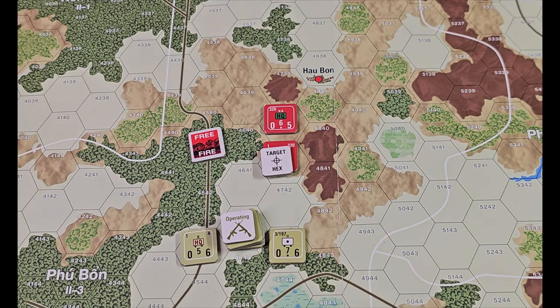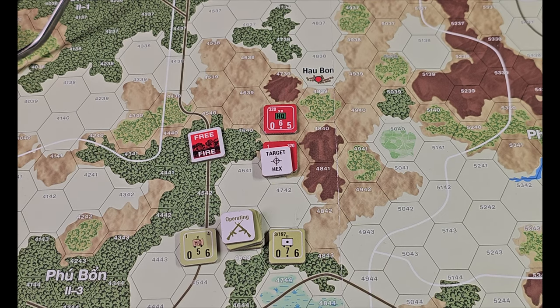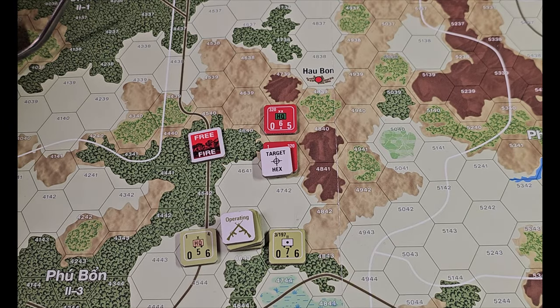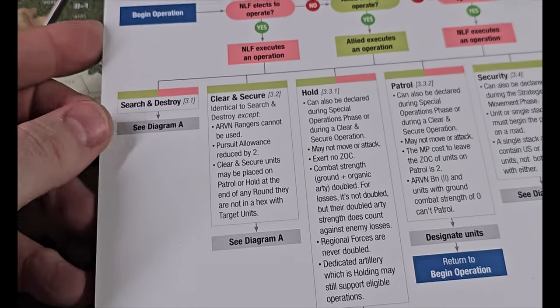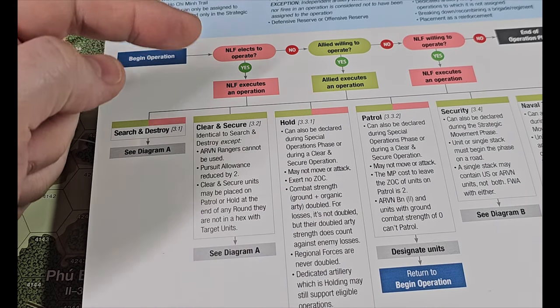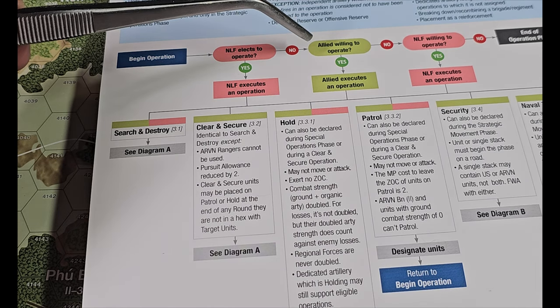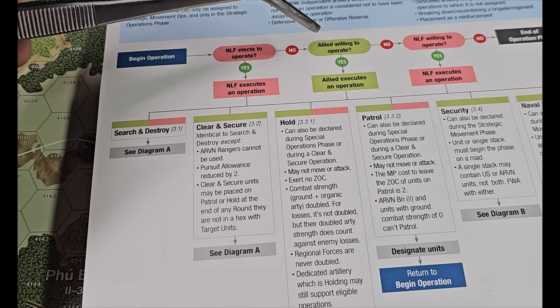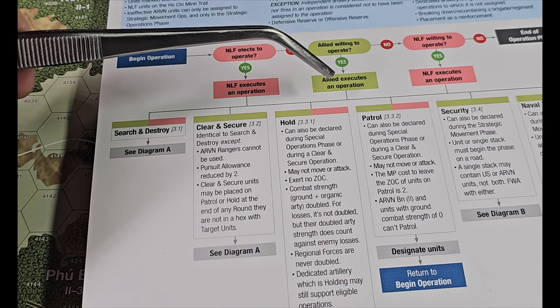I think that ranger feature is also present in Fire in the Lake. So then this game goes to a flow chart at this point, and the flow chart is going to guide you through the whole phase. We're going to start here and go to 'begin operation.' The NLF player has not elected to operate, so we go to no. Is the allied player willing to operate? Yes. And then I execute an operation — we're going to go to search and destroy, which tells us to go to diagram A.